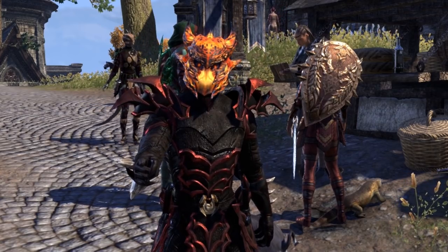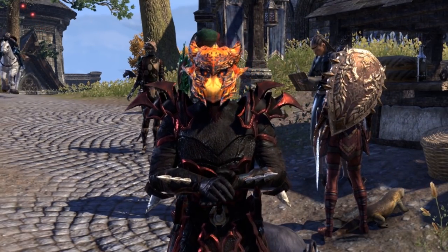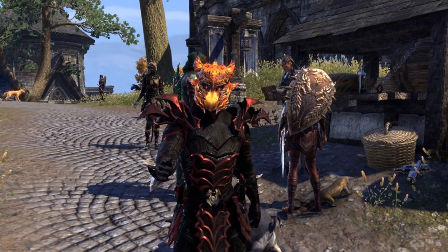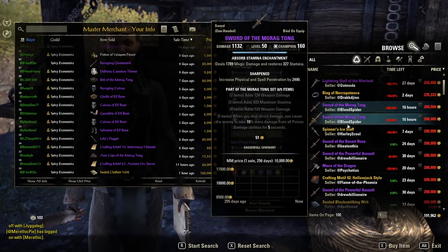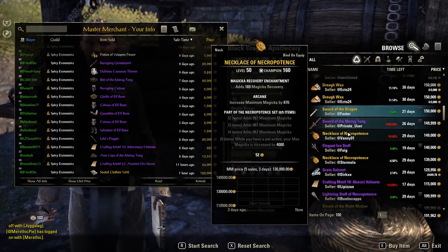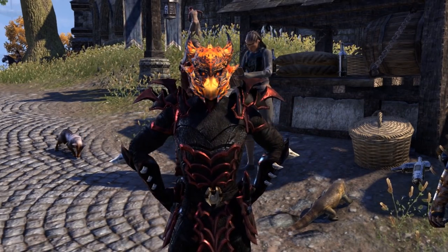For everyone who constantly uses Guild Traders, we've got Master Merchant! This is a great add-on for those of you in trading guilds! It tracks the purchases and prices of almost everything in the Guild Traders' stock. It'll keep track of all the sales as you make them, keeps track of the gold you gain, and helps you sell your items for prices people are actually willing to pay to help you make quicker sales! You'll also be able to see what the best prices people are paying for the items you want.